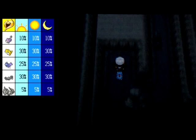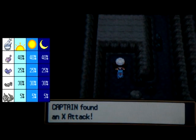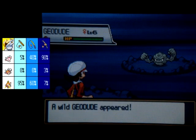Here we are in Union Cave. If you go over here, there's an item right off the bat — it's an X-Attack, which can actually be very useful. There are a bunch of enemies here.